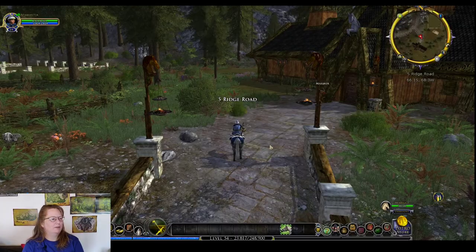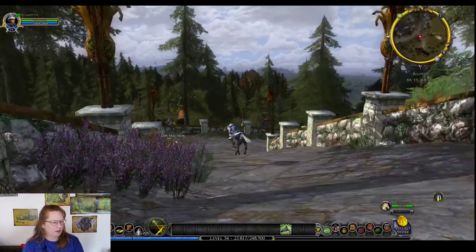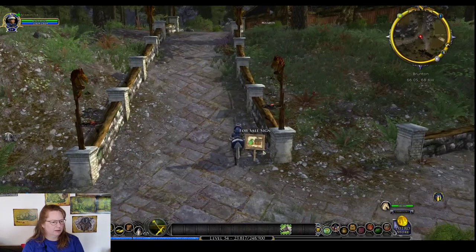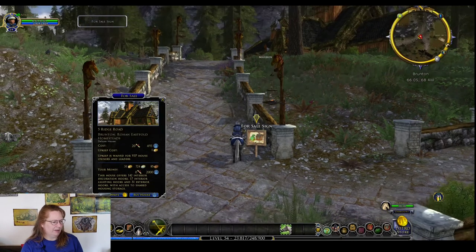Here is Five Ridge Road — it was for sale. We should look at the for-sale sign for future reference. This one is currently listed as 20 writs and 493 Mithril.